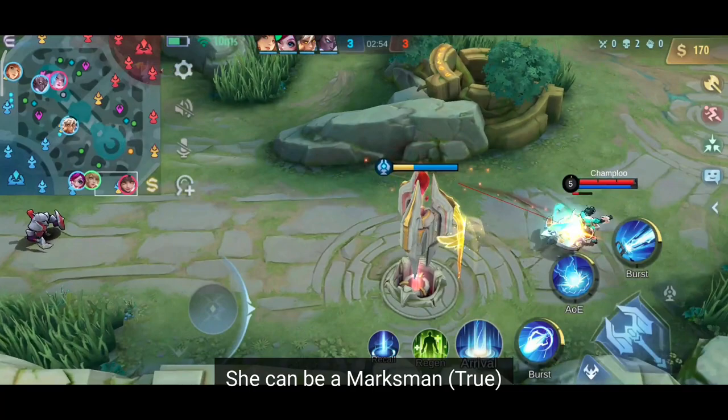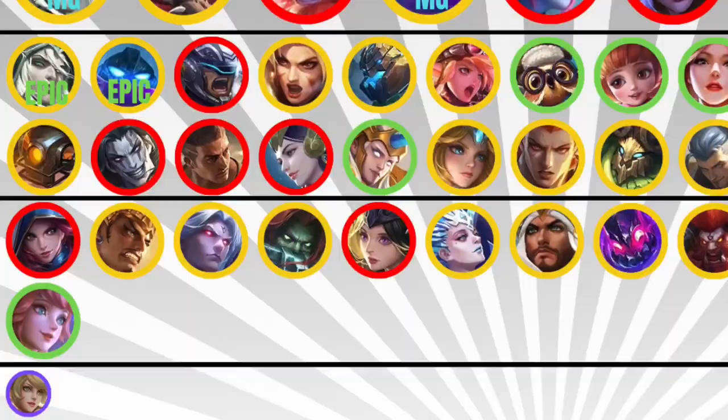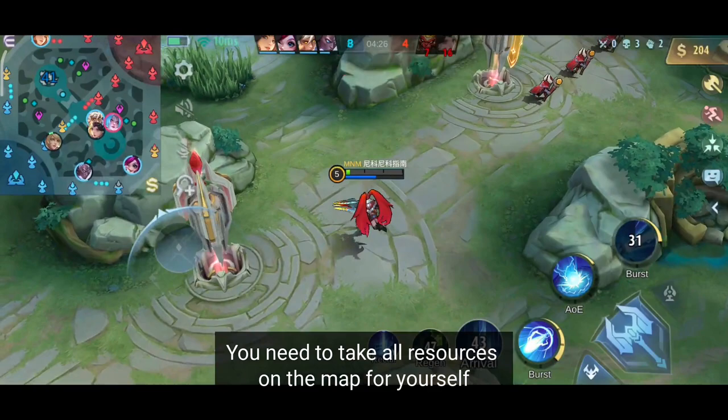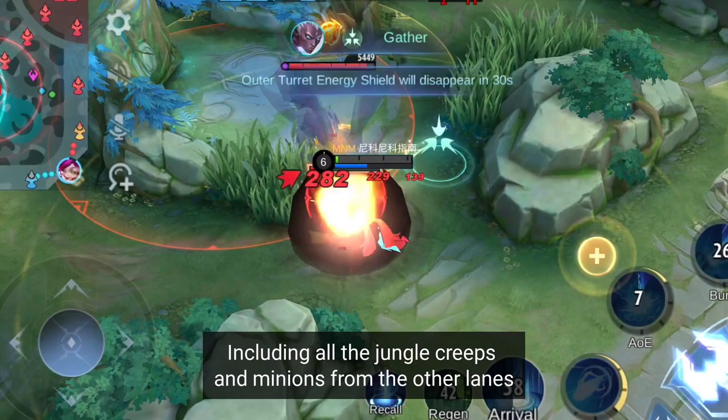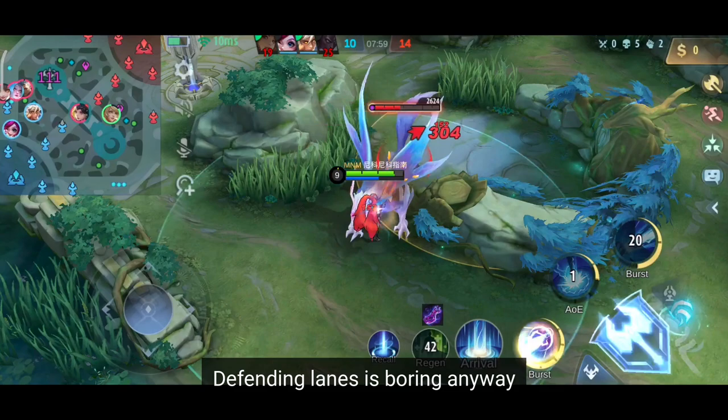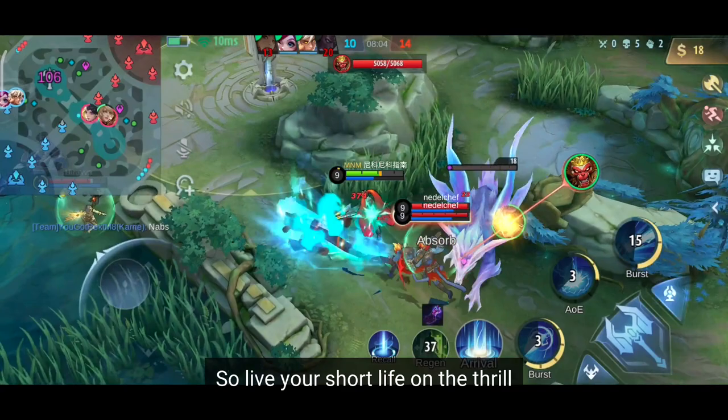You don't need to worry about a thing. Layla is a multi-talented individual — she can be a marksman, a mage, or even a tank. Just look at my latest tier list: you can clearly see that she is part of the Roma list. Now that you are underfarmed AF, you need to take all resources on the map for yourself, including all the jungle creeps and minions from the other lanes. You're a fan of the forgotten funneling hypercarry strategy after all. So just leave your lane, start rotating around the map, and look out for kills. Defending lanes is boring anyway and kills give you a lot of gold in no time.